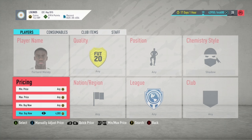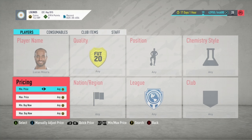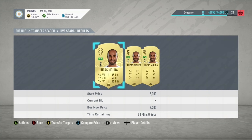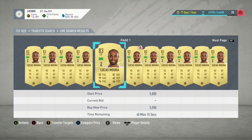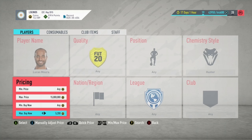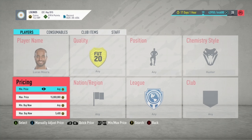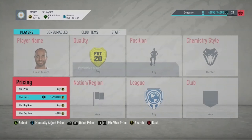Lucas Moura is another really good meta player in this game, worth around 3.5k on the market. With the Hunter chem style on him he's worth around 5.4k to 5.5k. So you want to try sniping him with the Hunter card for like 4.7k to 4.9k on the market — that's the price range you want to target.